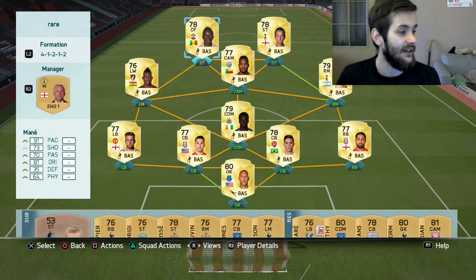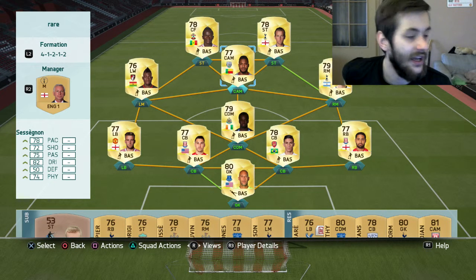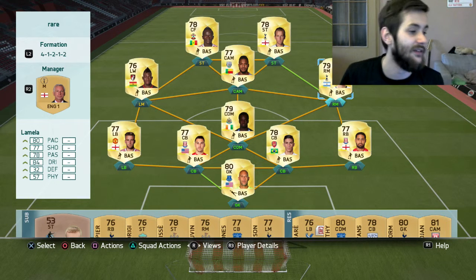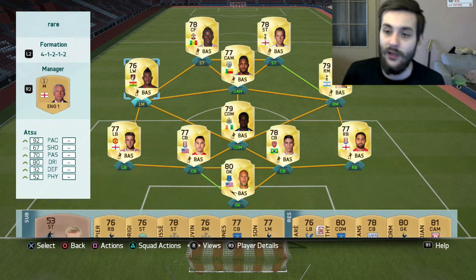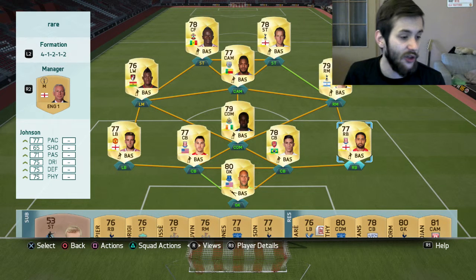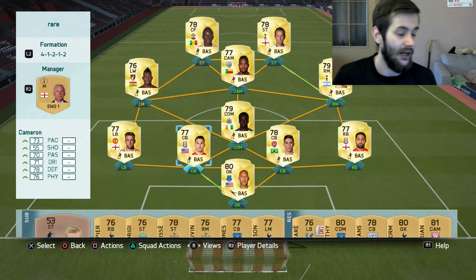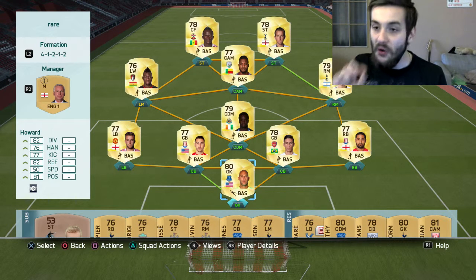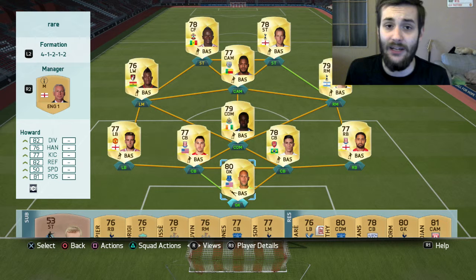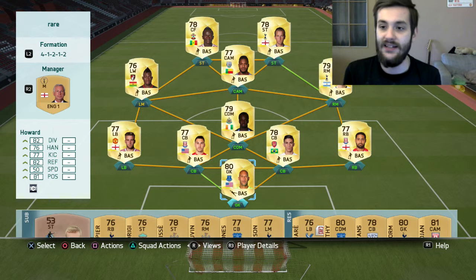We've got a quick left striker with four-star skills, a slower right striker with better shooting, a CAM with around 80 pace with four-star skill moves, a slower right midfielder with four-star skills, a quicker left midfielder with three-star skills, a very beasty CDM, then left back and right back around 80 pace, around 70 pace on the center backs, and almost the exact stats of Vorm and Howard. To be fair, Vorm has actually a tiny bit better stats. So those teams are basically the same team.